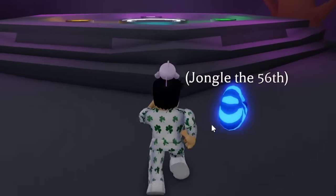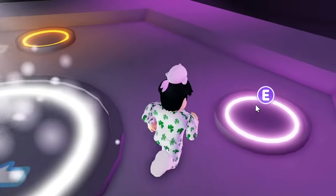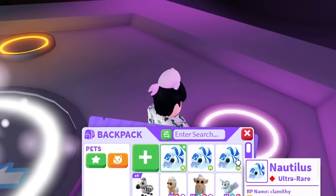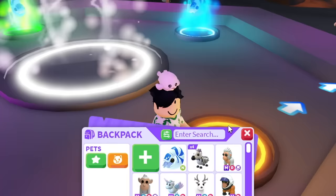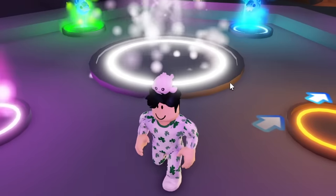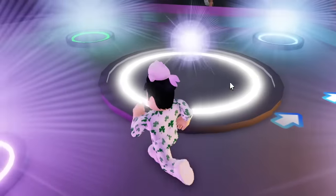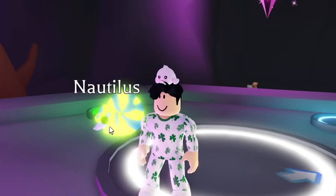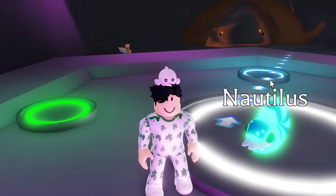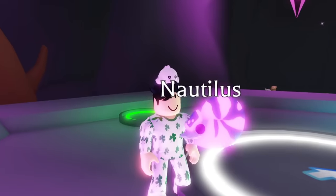We officially have all four neon pets! Let's go to the neon cave and make this mega. I put in the first one, then the second — they're all luminous so it should be able to make mega. Now the last one. Here we go — I'm really excited to finally get it. And there we go: we finally made the mega neon nautilus! It actually looks really good.